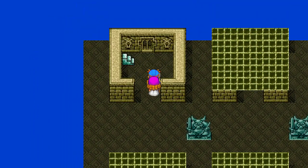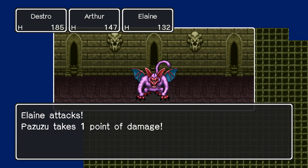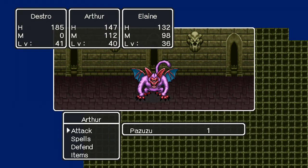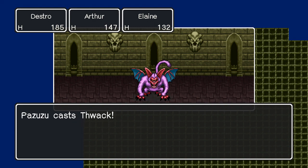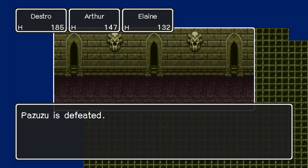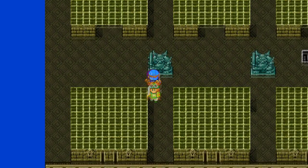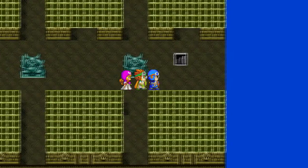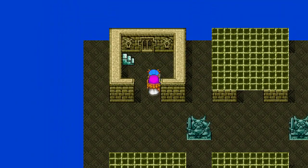Elaine really can't do much. Everything just deals a ton of damage — and everything seems to have some sort of insta-kill. Nothing there, nothing there, and nothing there. So that was the way to go. Let's go.